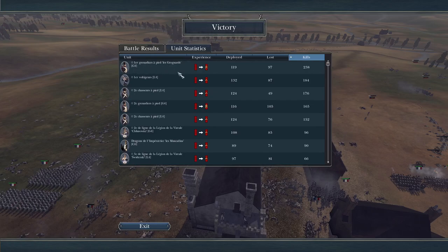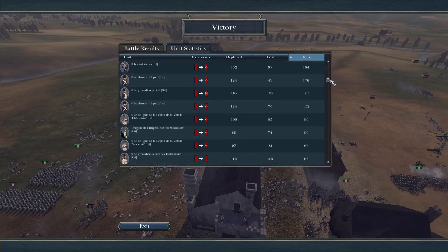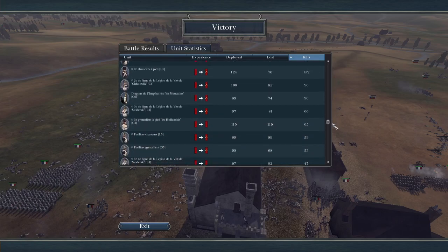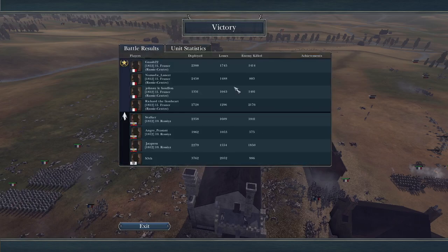You've got the old guard Grenadiers getting 238 kills — no surprise there. Voltigeurs with 184, Chasseurs with 176 — some really good kills for the guard. I hope you guys enjoyed the Battle of Montmirail. If you did, remember to leave a like, subscribe, and a comment to show support. As always, guys, it's very much appreciated and I will see you in 2022 with some more NTW3 action. Bye for now.